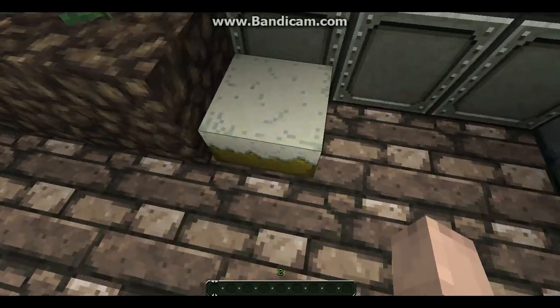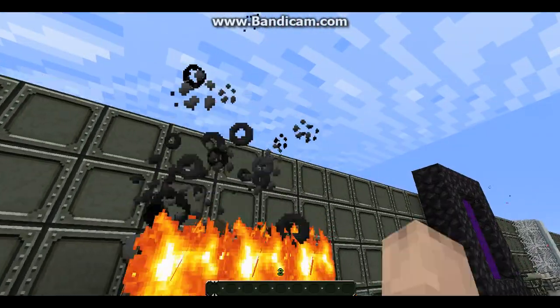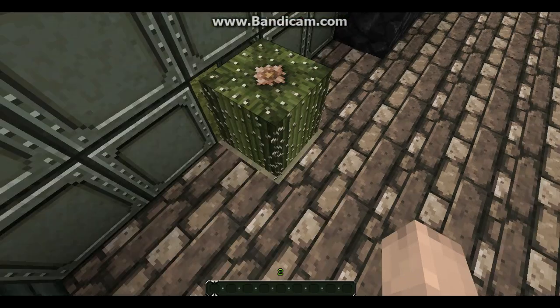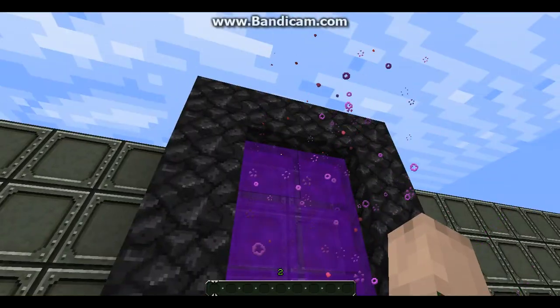Cake — looks good. Fire. I like how the smoke kind of rings — it looks nice. Cactus. And another portal.